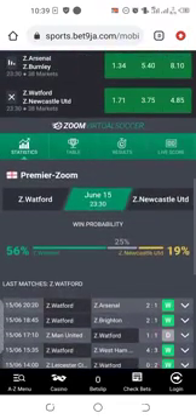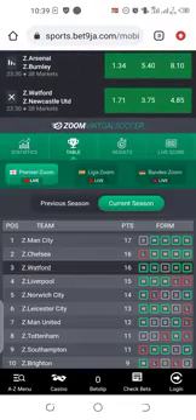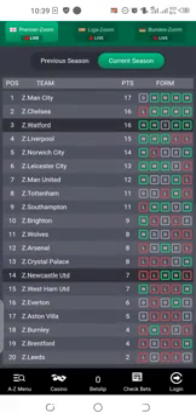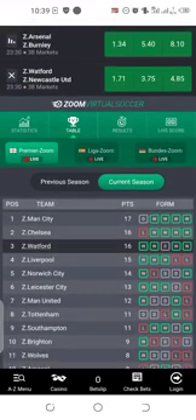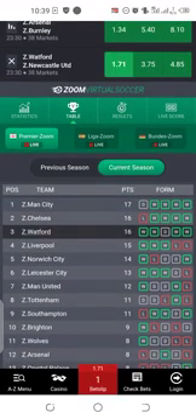Let's check their recent table. You can see here Watford is good. Let's see their home match here - this shows you that you have to play it direct winning. Watford is home, they are good on the table, and their odds - the away odds is 4.85 - which shows you Watford is in a good position to win Newcastle.